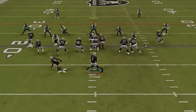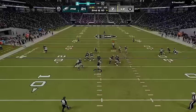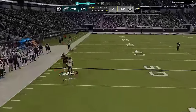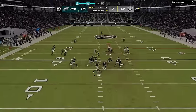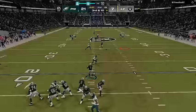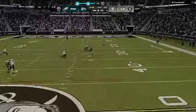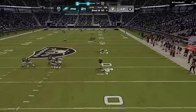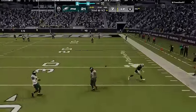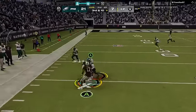He tries another deep pass over the middle to Adams but even he can't hold on, going 0 for 4, then 0 for 5 on the next attempt. On third and long I switch to Cover 2 Man as a prevent to stop big plays, but he immediately hits Adams over the middle for another big gain — lesson learned. Back to Cover 1 and another incomplete pass. I start paying extra attention to Adams with my user coverage since I can't help but notice he is favoring him a lot.